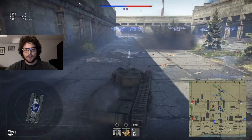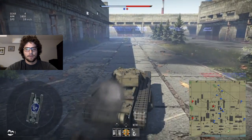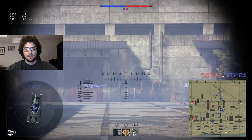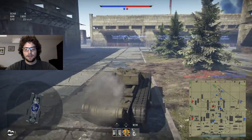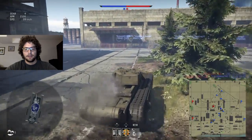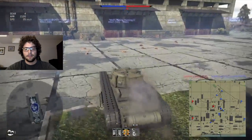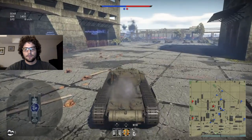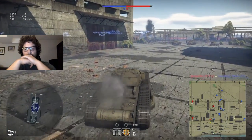So in War Thunder you get a machine gun, your howitzer in the hull, and your main gun with the turret. The machine gun is a 7.92 millimeter, the main gun in the turret is a 40 millimeter, and the howitzer sticking out of the hull is a 75 millimeter howitzer.